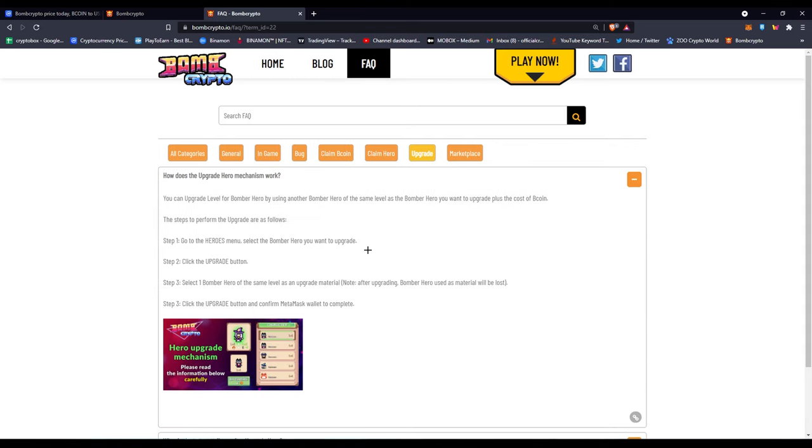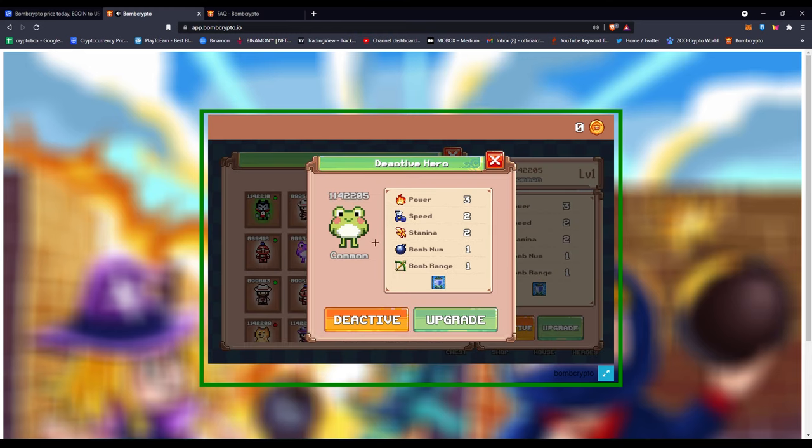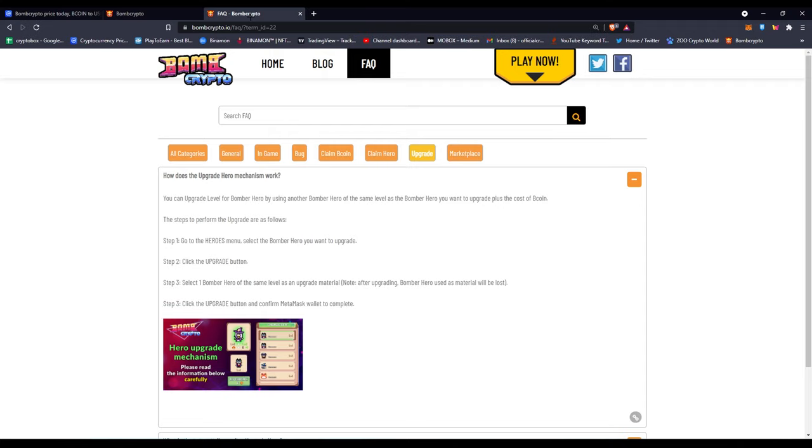The FAQ section explains how the upgrade hero mechanism works. You need two bomb heroes — you choose your main base hero and it stays as that type with all its main stats. Upgrading it gives you the same hero just with upgraded stats. You then choose a second hero to boost the stats, and that second hero will no longer exist because you fuse the two heroes together.